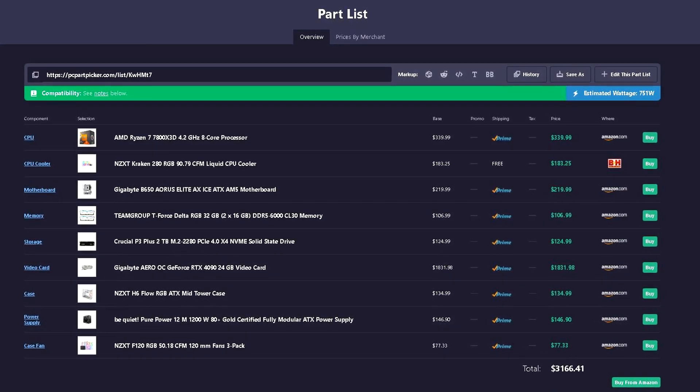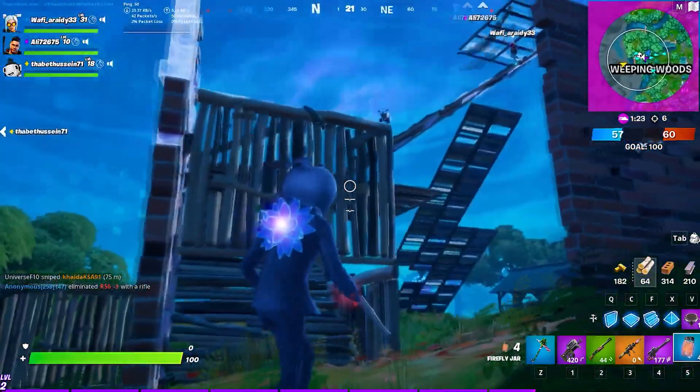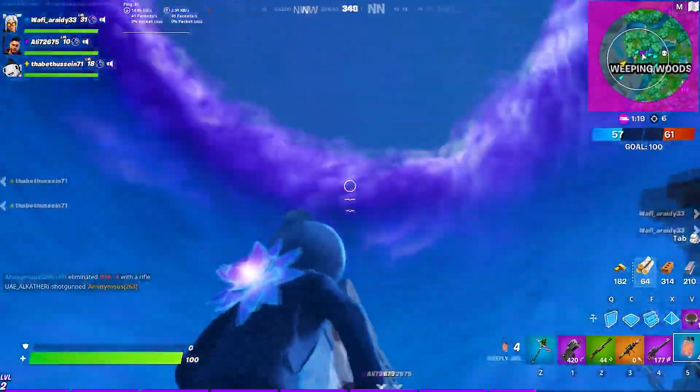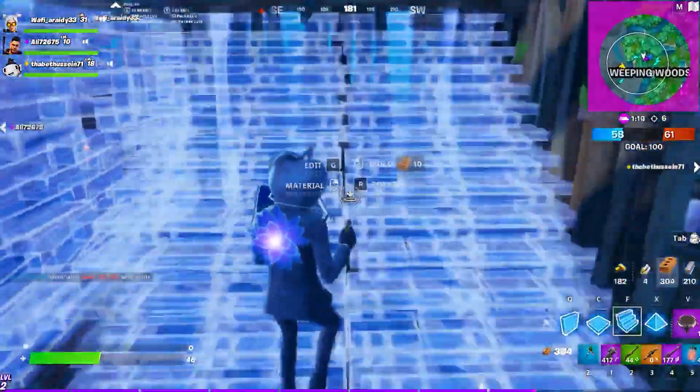The last option has one key difference: the RTX 4090 is fully white for a complete white aesthetic build. The other systems came with an ASUS 4090 which looks great too, but if you want a totally full white build this is the better option. The total price for this system with the white 4090 is around $3,170 — still within your budget.